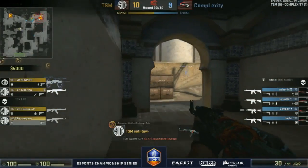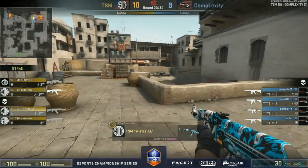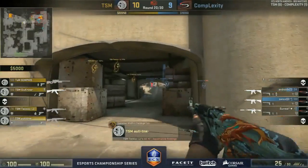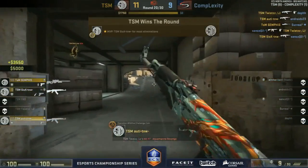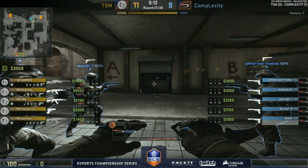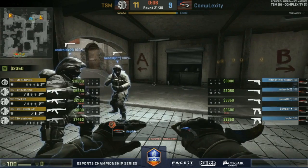Three CT players coming in from spawn, going out toward long making sure there's no late push. Once in position they should turn back for the retake but Surreal's just sitting down there. Once the flash comes in, Surreal goes — halfway up the wall already. But look at the flank from Twist — well timed! He gets one but goes down. Automatic is able to pick it up brilliantly. If you can get any position from mid doors as CTs go for the full retake you can cause absolute chaos.